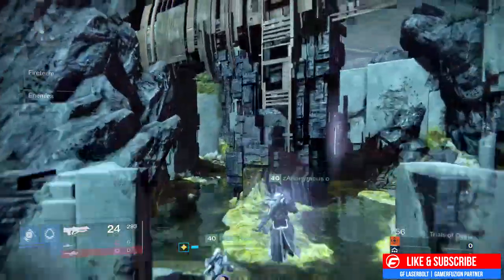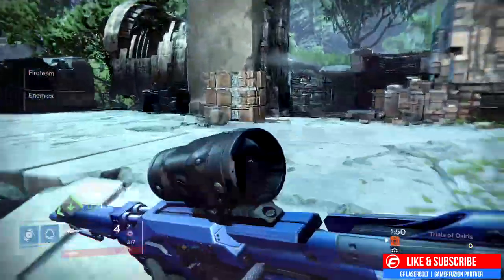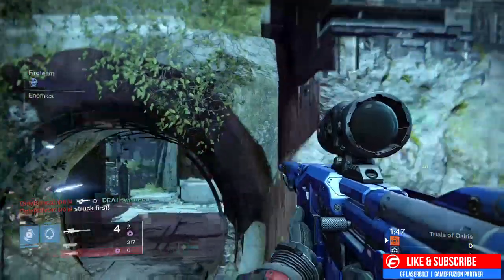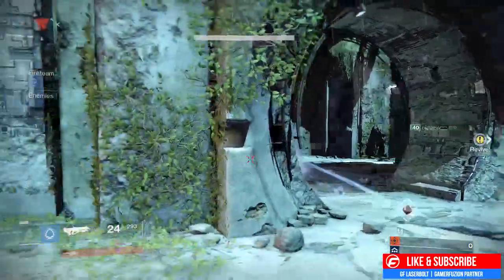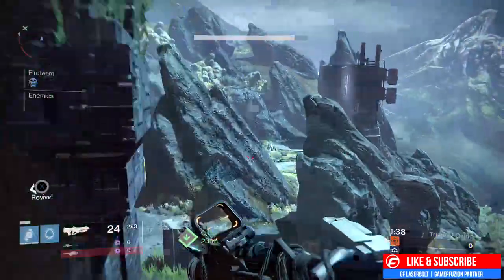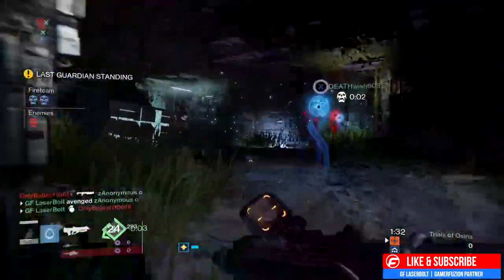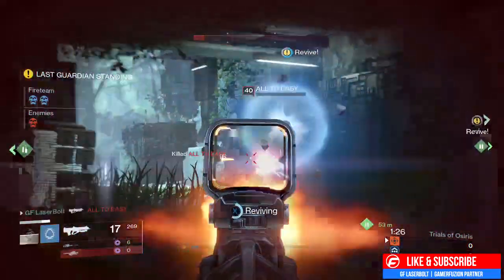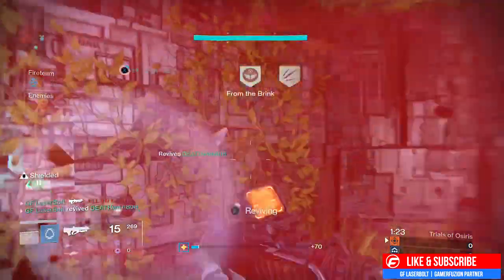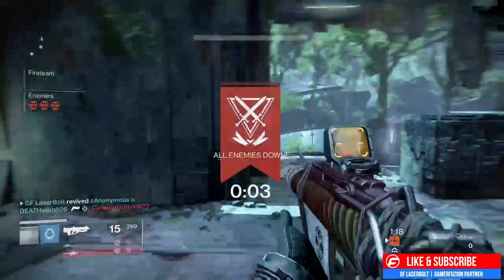There are three types of supers I want to talk about — these are considered roaming supers. If you're a Warlock, your roaming super would be Stormtrance. If you're a Hunter, you actually have two roaming supers: Blade Dancer and Golden Gun. If you are a Titan, you have one roaming super, which is your Hammers. These are supers you can activate, get a kill with Golden Gun, Blade, Hammer, or Stormtrance, and keep continuing throughout the map.